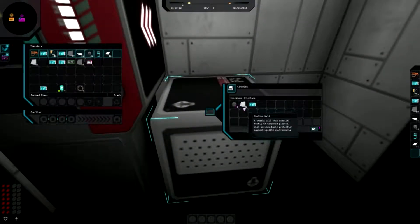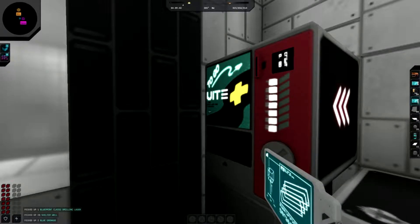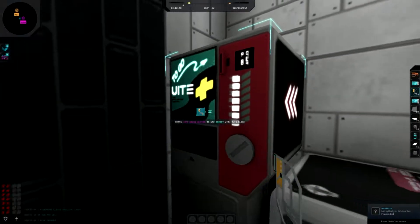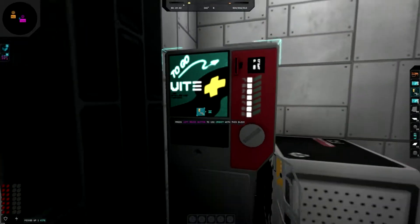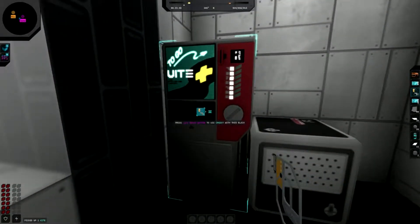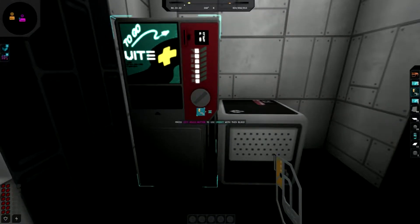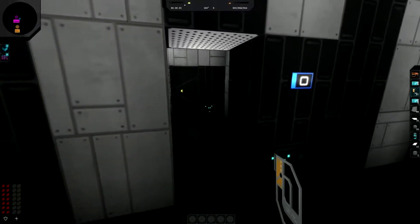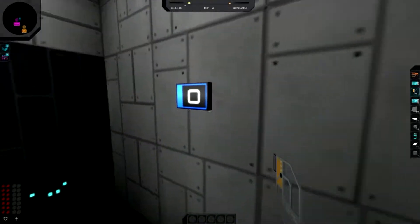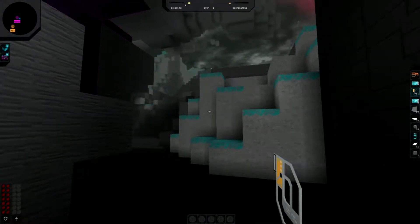Taking those items. I discover I can use the vending machines, but I have to hold the credit chip in my hand. That's not very intuitive - you'd figure right clicking would be the default action, and if I have credits in my inventory I should just automatically use them, like every other game in existence.